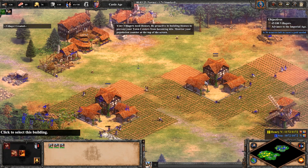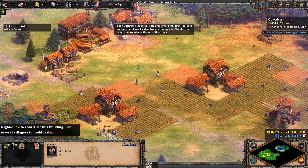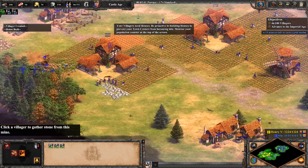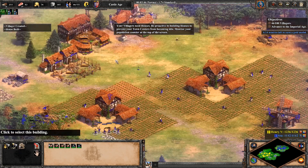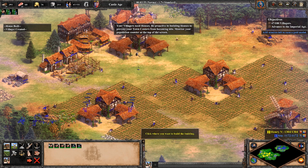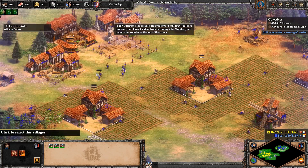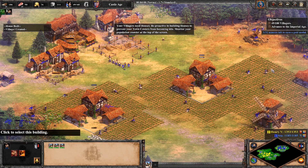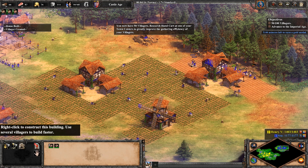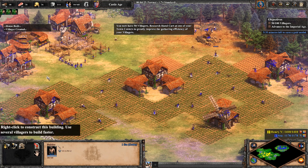Your villagers need houses. Be proactive in building houses to prevent your town centers from becoming idle. Monitor your population counter at the top of the screen. You now have 50 villagers. Research the Hand Cart at one of your town centers to greatly improve the gathering efficiency of your villagers.